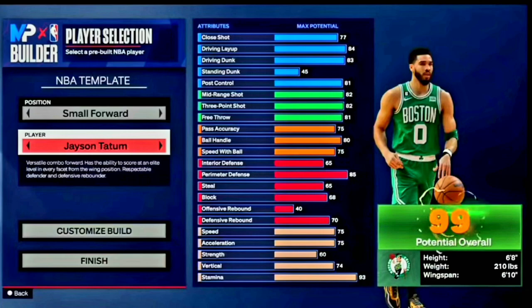Looking at the stats overall — really nice finishing: 83 driving dunk, 84 layup, nice post control, good mid-range, good three-ball. The playmaking is basically exactly what you want on a build this height if you're going to handle the ball a little bit, and the defense is pretty solid too with good physicals. Let's head over to the builder — I'll show you my Jason Tatum build and then the tweaked version.